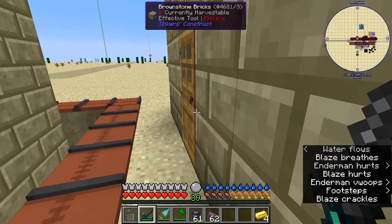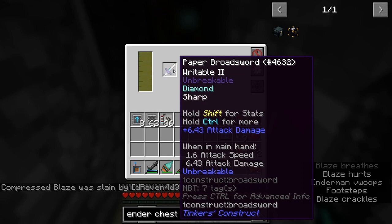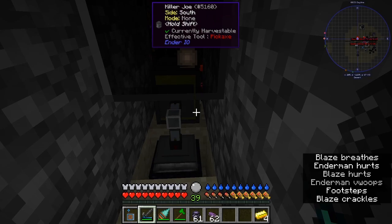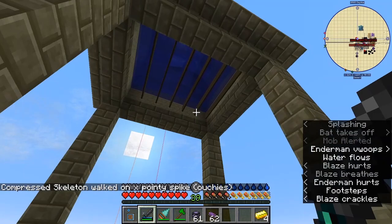I found a place with an Enderman spawner, or maybe I made one — who knows. I kill them in here with a Killer Joe with an unbreakable sword in it. I make all of this nutrient in the main base and pipe it to this intertank, so that makes all the ender pearls and blaze that I need — both spawn in there.